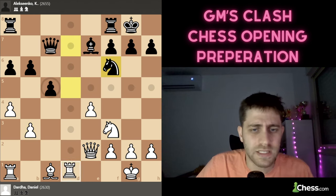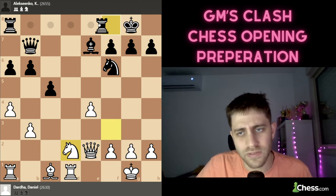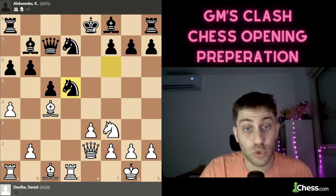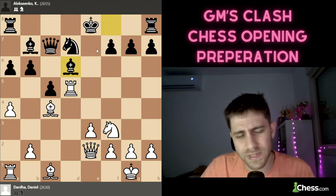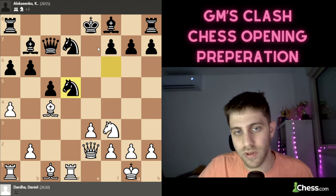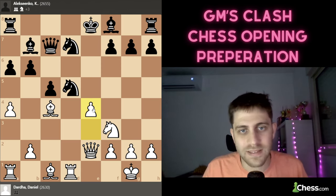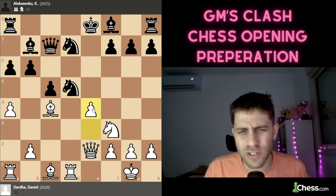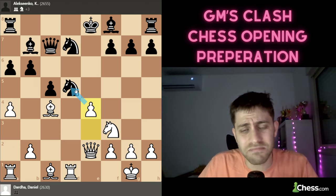Alternatively, Rxd5 may be interesting but I'm not sure because Bd6 or Be7 seems fine with castle next. But here comes the amazing move by White: e4! I'm sure 100% this position was in Daniel's preparation. e4 — sacrificing a knight — and now exd5 is the threat. Black has just no good moves.